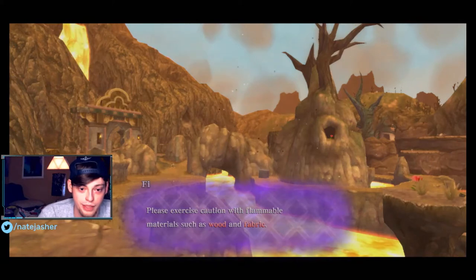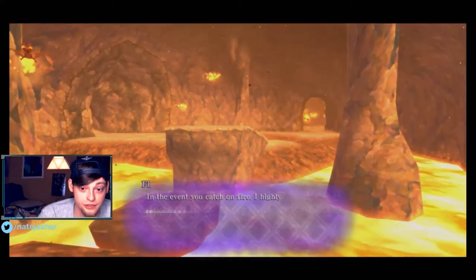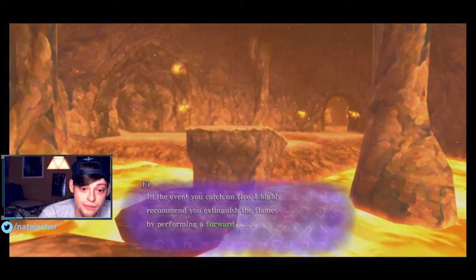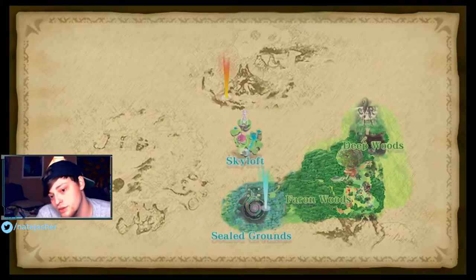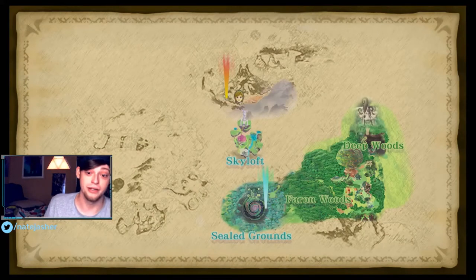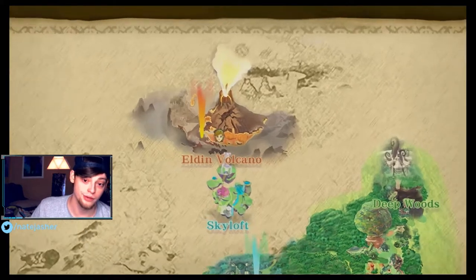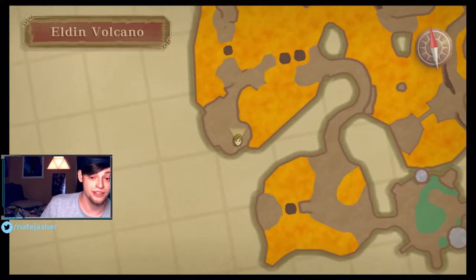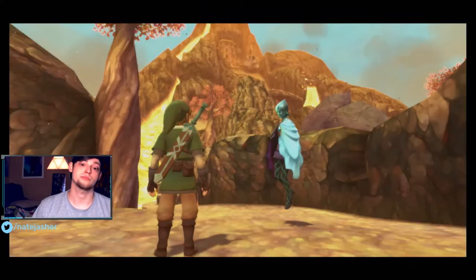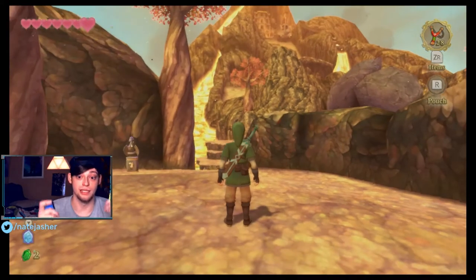Basically what she's telling us is there's moles. Careful with the flames — telling us how to put out the flames. It's the same way with every Zelda game. Every Zelda game, wood burns. And to put out flames, you just roll or slash your sword. Let's go.